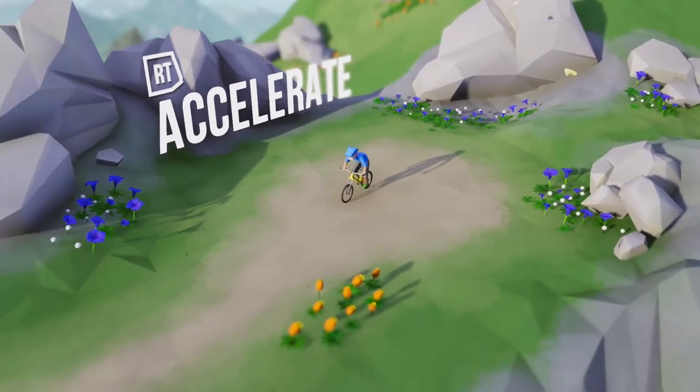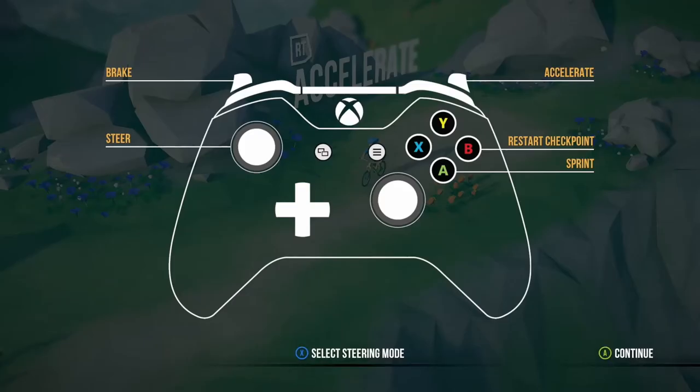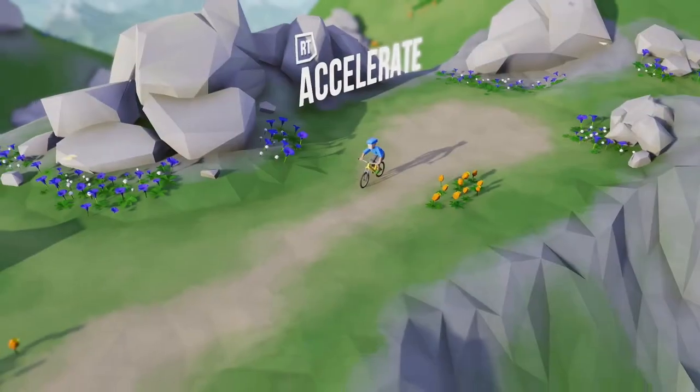Trigger to accelerate — okay, it goes quite fast. Screen-based controls are left and right controls. We'll go screen-based, why not? Accelerate, brake, restart, sprint — okay.